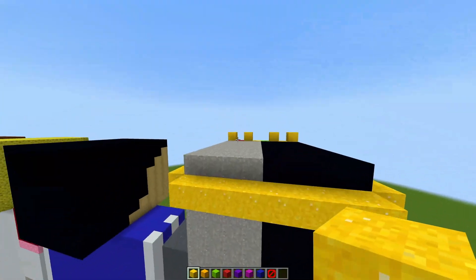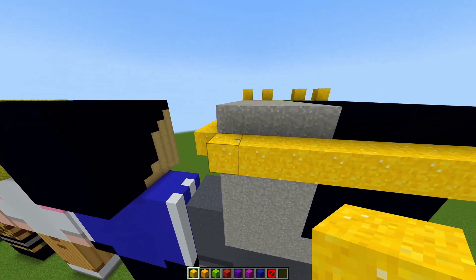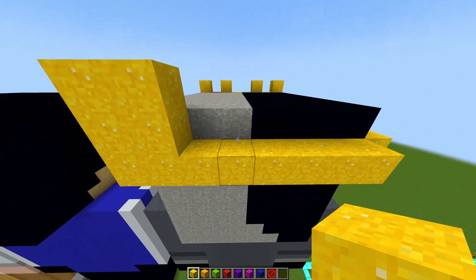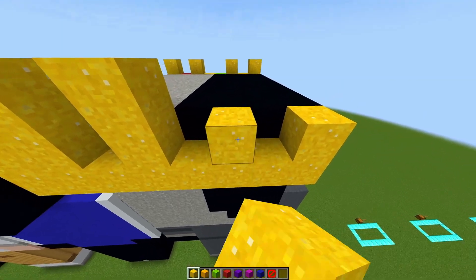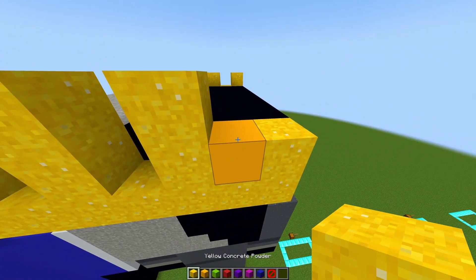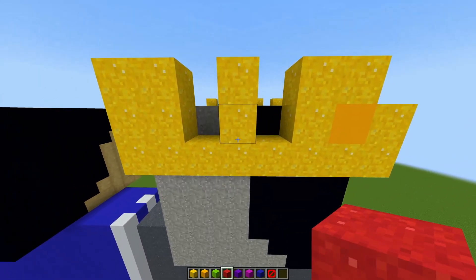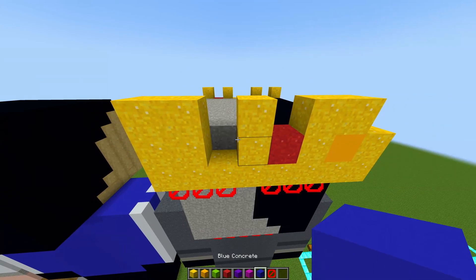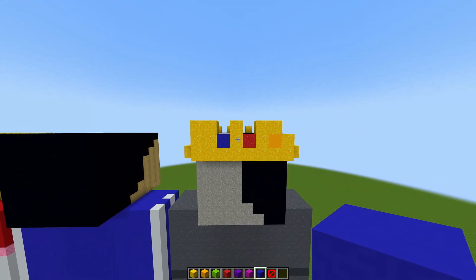Now moving on to the back of the crown. Get your yellow concrete powder, on the left side place two blocks going across and then place another layer just like that. Leave a gap, place two blocks high, then place one block on the end, leave a gap, place another two blocks high. Get your yellow concrete, place it in the gap, and place your yellow powder on top. Then get your red concrete powder and place it on the right side, and get your blue concrete and place it on the left side. This is what the back of the crown should look like.